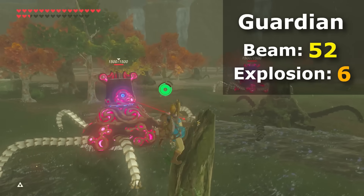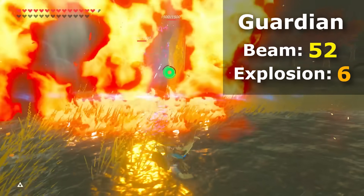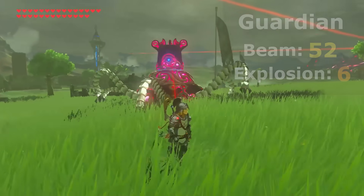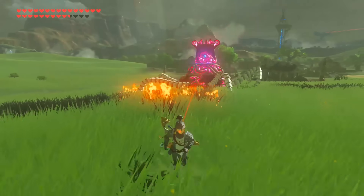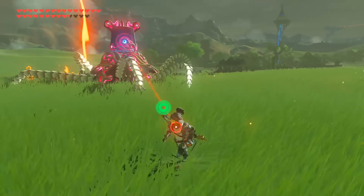Both are actually very interesting, as the beam portion can be reduced by armor, but only down to a minimum of 8 for some reason, and the 6 damage fiery explosion can't actually be reduced by armor at all, making the lowest possible damage against guardians with high armor only 14, or 3.5 hearts, which is still fairly high considering we can get just about all other attacks in the game reduced to just a quarter.